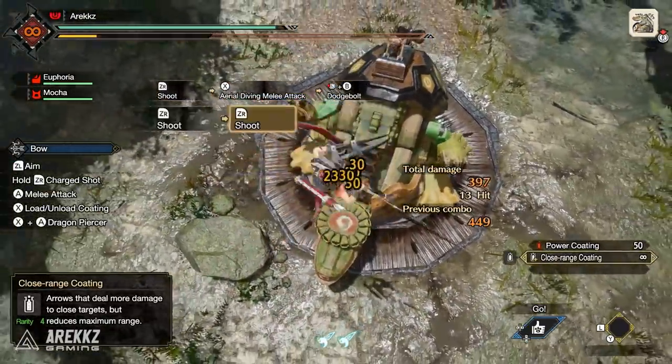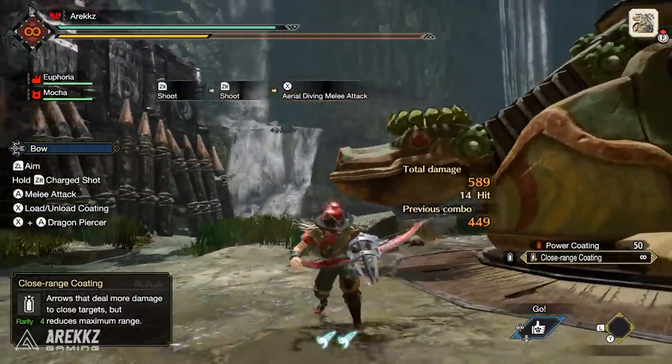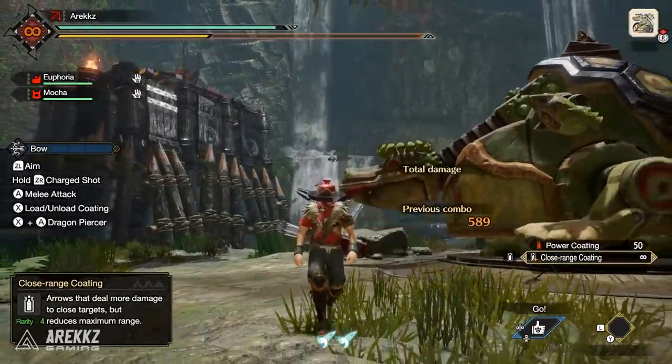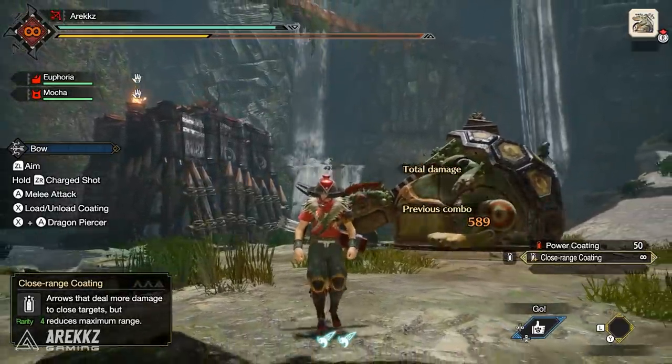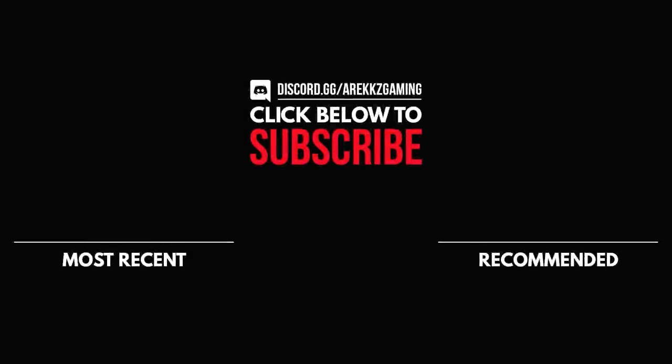So there you have it — a look at all of the Silkbind moves for all of the weapons. We'll be going over them in much greater detail in the upcoming Weapon Workshops, talking about hidden features and everything you need to know. But for those of you who just want a quick look at all the Silkbind moves, that is what you have. If you want to catch more from us at ARX Gaming, don't forget you can catch the guys — Paradise Central and Vesmore — streaming on Twitch weekdays, playing a variety of games. The links are in the description, and you can join the Discord to get involved in all the discussions.